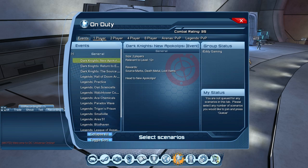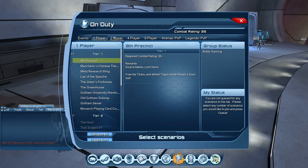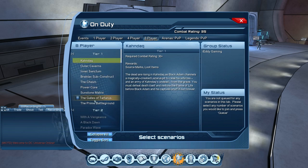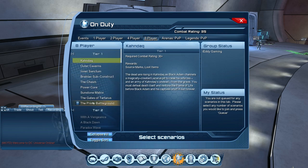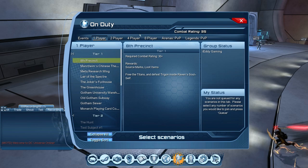There's an event section — right now there's an LPvE event going on — along with duo, alert, and raid from the latest DLC as an introduction for new players. Go ahead and play those to get gear and source marks. Then go to one-player missions. As you can see, we have Tier 1 unlocked. Play all the solo missions one by one, then move to duos, then alerts (four-player), then raids (eight-player). By then you'll have plenty of dropped gear and source marks.